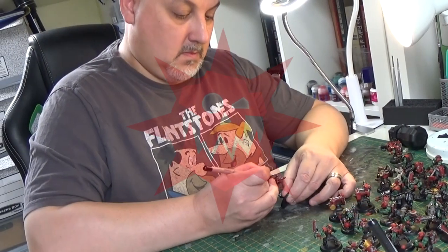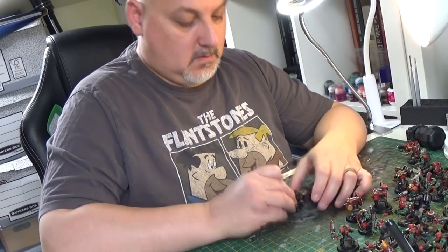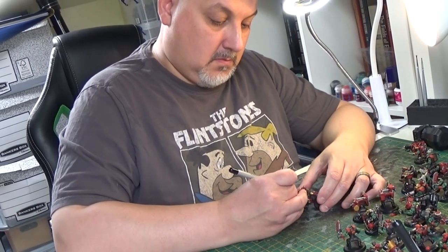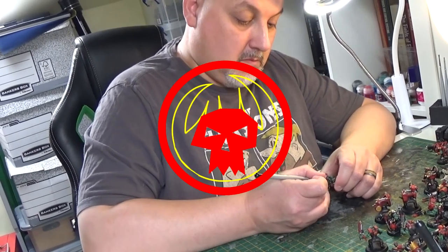Their totem is a red orc face emblazoned by a red sun. All glyphs represent their particular clan, and the Evil Suns are no different, favouring symbols such as arrows, lightning bolts, flaming skulls and flames.